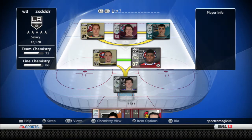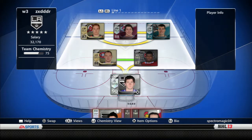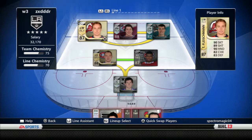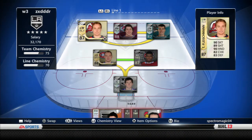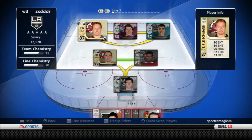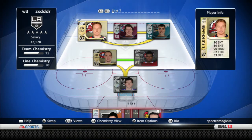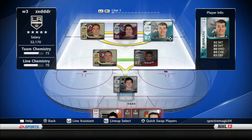Hey YouTube, today I'm going to be giving you my HUT team update — my hockey ultimate team. So first line, I'm pretty sure this is new since the last update I did: 87 overall Team of the Week Fleishman, way better upgrade than Molson. He's faster, so all three of my first line guys up here are fast.